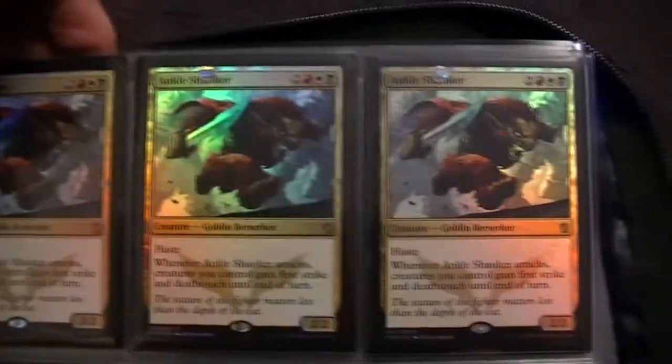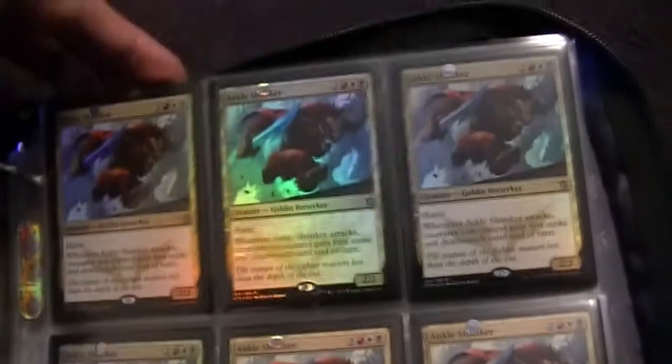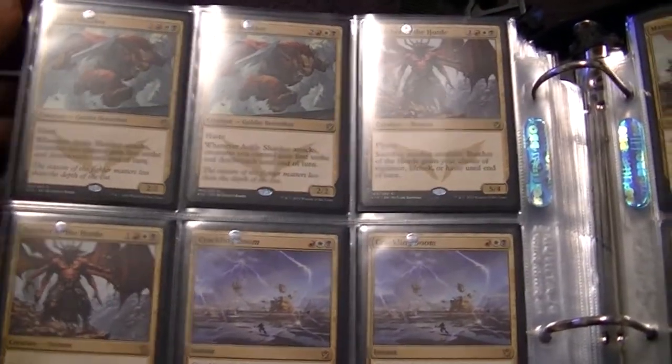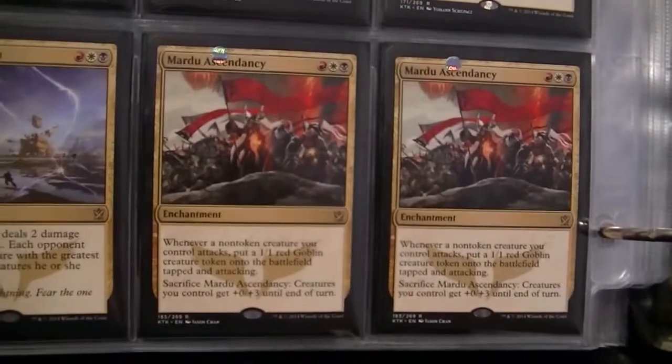So now we're getting into the actual clans. As you see, I have Ankle Shanker — I have 4 foil Ankle Shankers and 7 non-foil Ankle Shankers, so that's pretty cool. Then I got Butcher of the Horde, some Crackling Dooms, and Mardu Ascendancy.